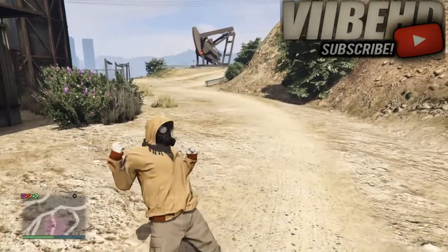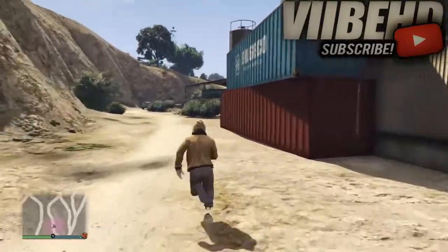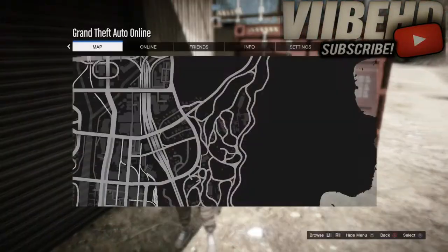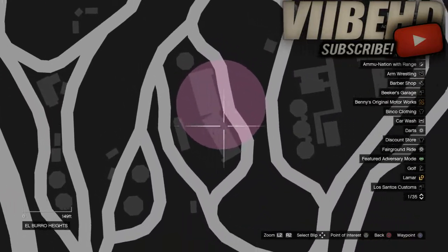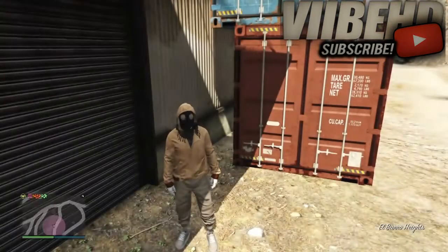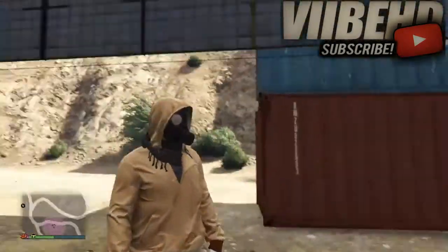We're back with the first glitch for today's video. I'm going to be showing you guys on screen the first glitch. This glitch is easy and simple — it's not one of those jumping over walls where you guys need cars and stuff. I'm going to be showing you guys the location on the map on screen. Once you guys are right here, you want to come to this part of the location and sprint through — just spam X on your controller — and you guys will glitch through.